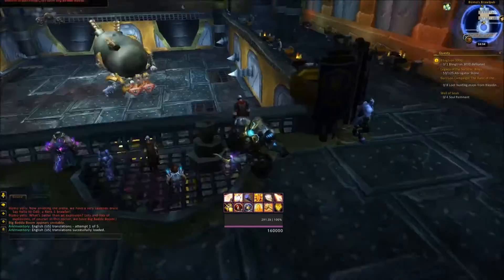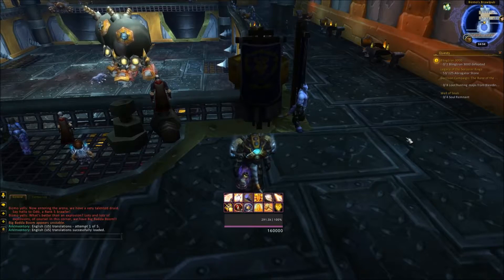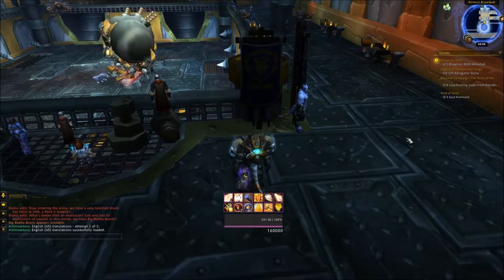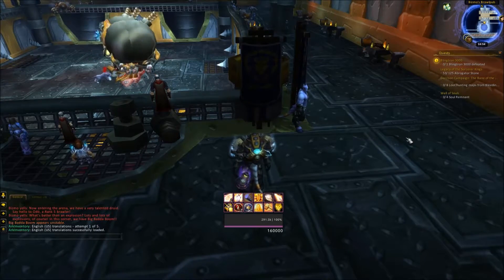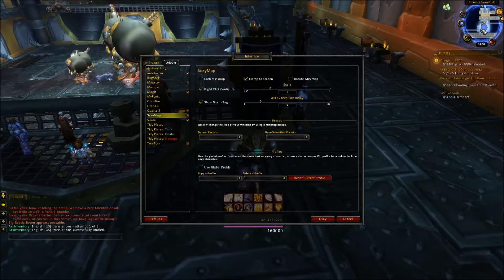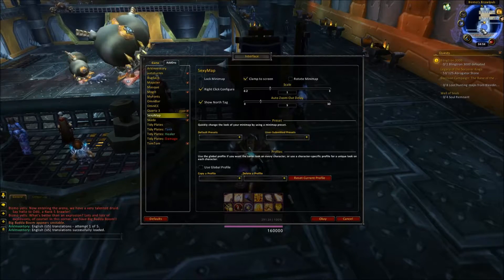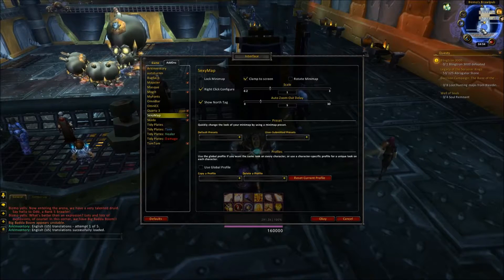Alright, so here we are with the part for SexyMap add-on and Deadly Boss Mods. Let's start with SexyMap. If you have SexyMap, you can type slash sexy map to open the configuration interface, or you can just right-click the map.